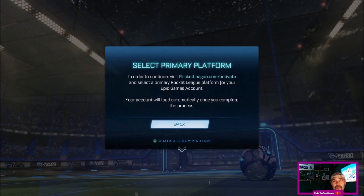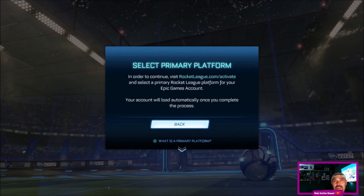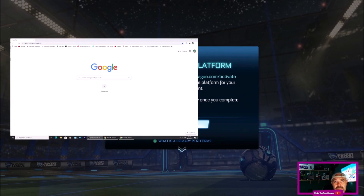So I'm going to hit yes. It says select primary platform. In order to continue, visit rocketleague.com/activate and select a primary Rocket League platform for your Epic Games account. Your account will load automatically once you complete the process. It really should take you to the activate page on your console, but it doesn't, so I'm going to fire up the PC and go to www.rocketleague.com/activate.